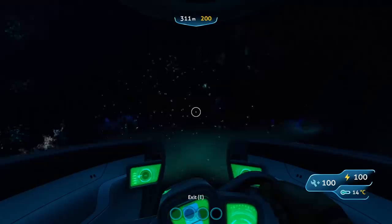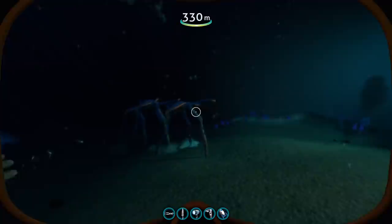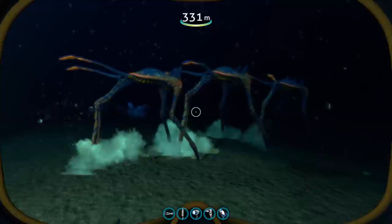So where should you look? The Sea Treader's Path is a quite extensive biome where these things can mostly be found, which intersects the Grand Reef, the Sparse Reef, the Dunes, and one of the Blood Kelp Zones. This biome is characterized by a combination of a lot of sand, rocks, and larger areas covered in seaweed, with all types of different flora decorating the areas.